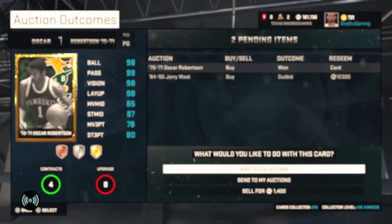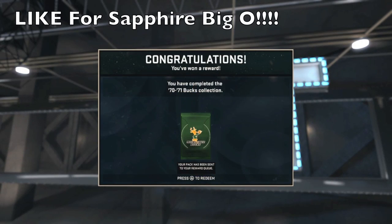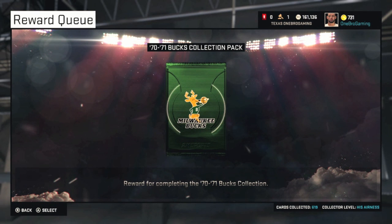So let's go ahead and put this in our collection. Last card we need — congratulations, you won a reward. You have completed the 70-71 Bucks collection. Now the pack is going to be sent to our reward, so let's go ahead over there. 70-71 Bucks collection pack, reward for completing the Bucks collection of course.